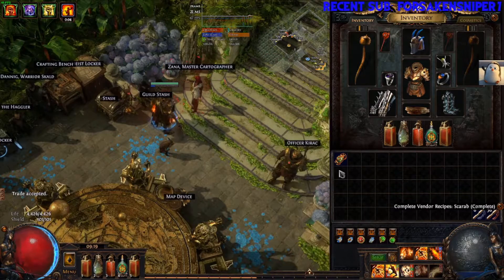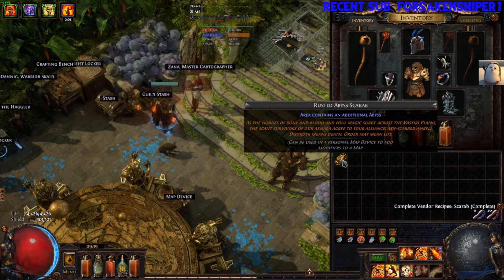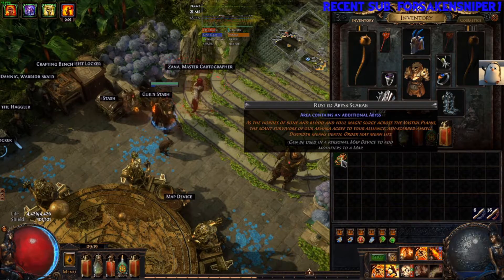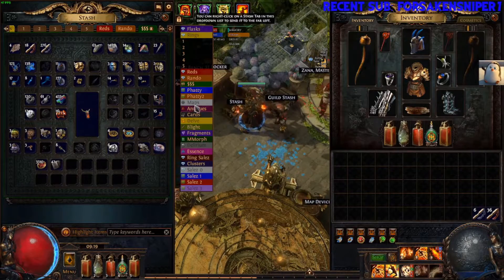Alright, so I got me a scarab — and what did I get? I got a rusted abyss scarab. I think that's way better than just the Parandis ones, hell yeah! Makes sense to me, I like that. But there you go guys — nice, quick, easy. I got me an abyss one now.